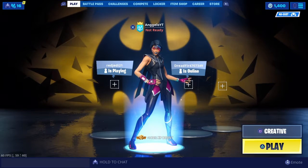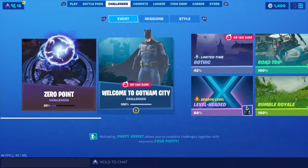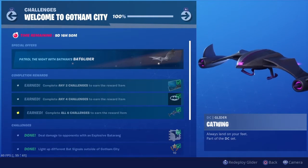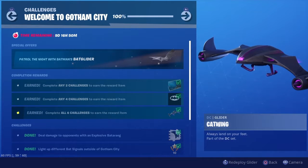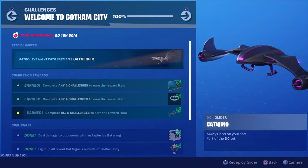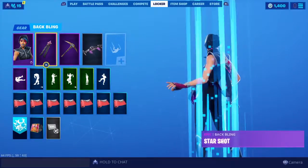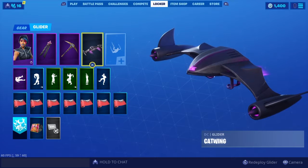Alright guys, welcome back to another video on my channel today. We'll be looking at the new Cat Wing glider from the Welcome to Gotham DC set, which the Batman Challenge just came out and they did a collab with Fortnite. That's actually really cool and I like it so far. Let me know how you guys like it in the comments below. Without further ado, let's get into this video — I'm actually gonna do two videos today.